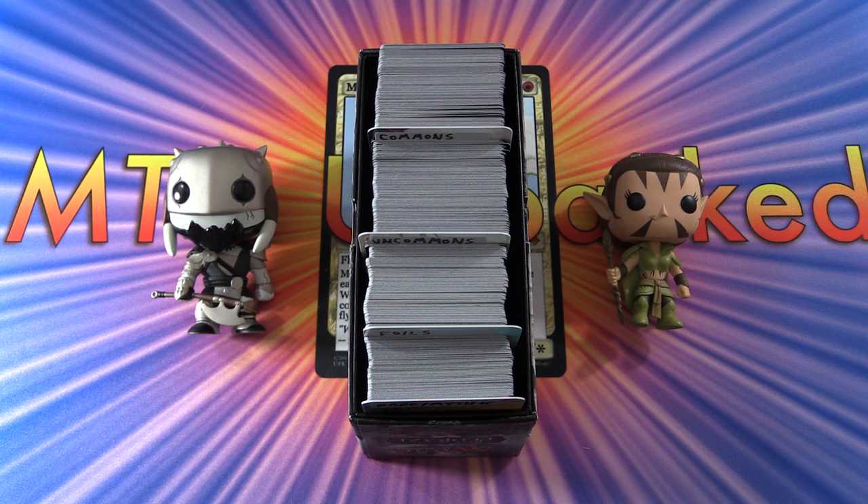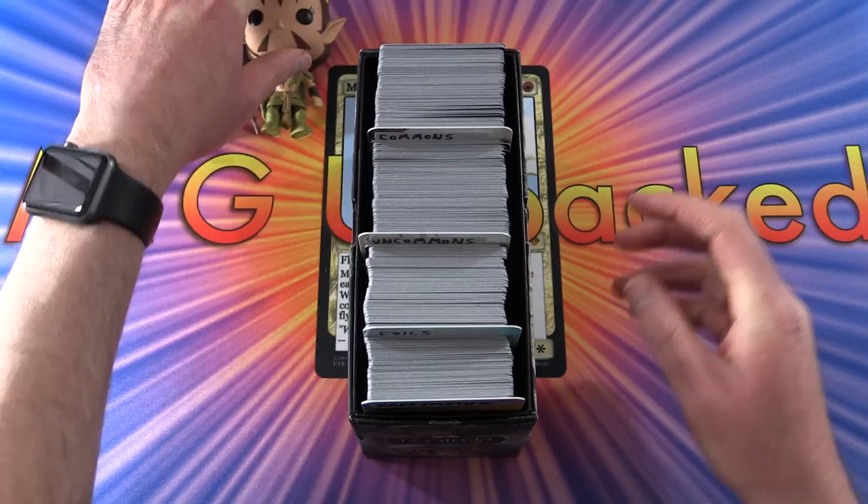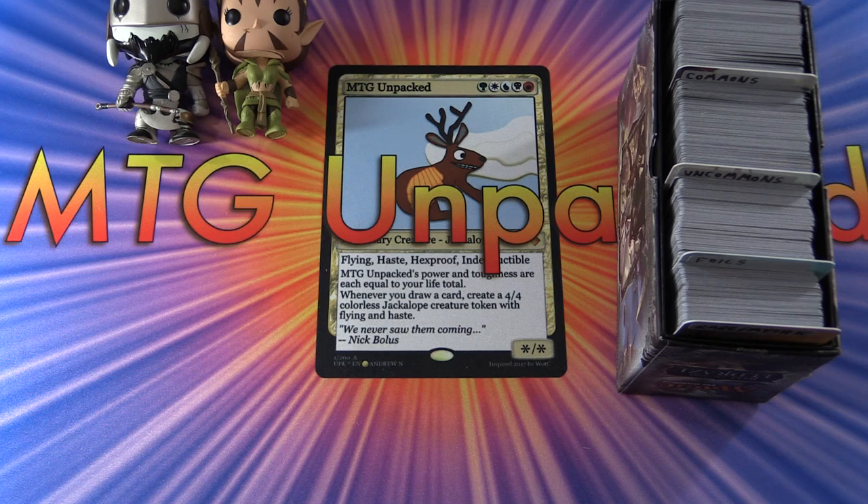Today on MTG Unpacked, it's time to assemble snap packs for patrons for the month of February 2019. Looking forward to this. I have the pack blessers here, Nyssa and Garruk. For no particular reason, there may be some surprises today, there may not be — we shall see. So let's move them aside; they won't be needed just yet, or maybe at all.